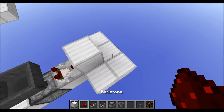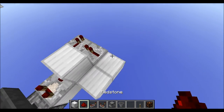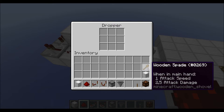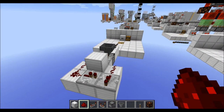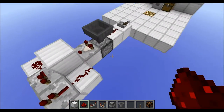Place three more blocks like that, grab your two repeaters and place them like this, and then finally place down three redstone dust. Finally, place one non-stackable item and one stackable item into the dropper. And that's basically all of the mechanic — all of the circuit.